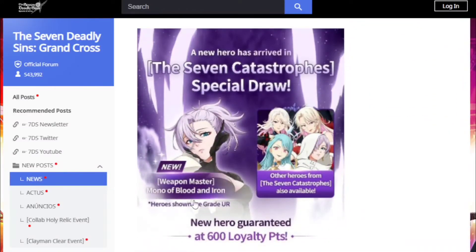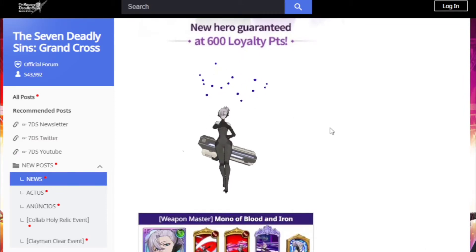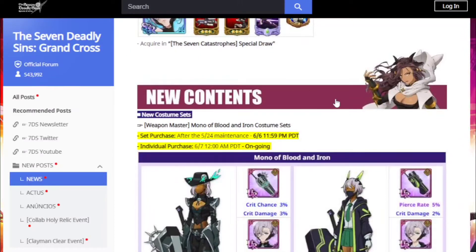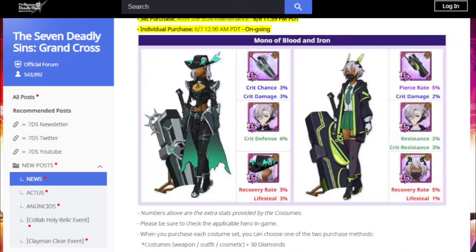New heroes — of course the awesome Weapon Master Mono of Blood and Iron. This Mono, from what I've seen, looks amazing, really good DPS, and she's going to be amazing for the catastrophe team and even outside of it. New contents: we have the cosmetics and they look amazing, and there is a third set but I believe the third set is free.